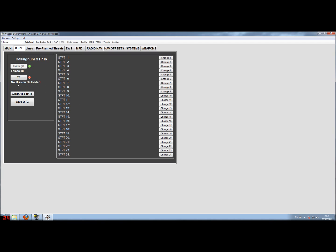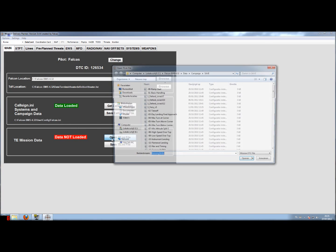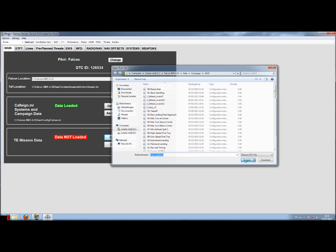In this example we also did not load any mission.ini or tactical engagement .ini file. Let's go back to the main tab and quickly open up a tactical engagement .ini. As an example I have the ksonstrike.ini, and I'll open that up.